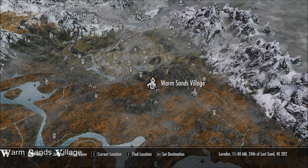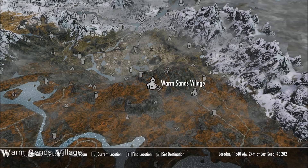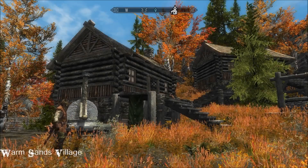It's in the beautiful Rift — Warm Sands Village, near Mistwatch and Shor's Stone. You can fast travel here straight away, and it does have a player home too.